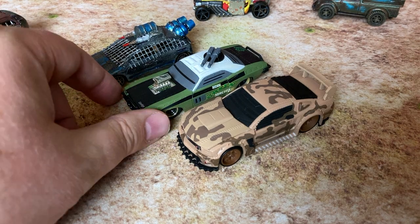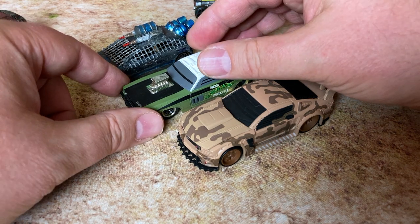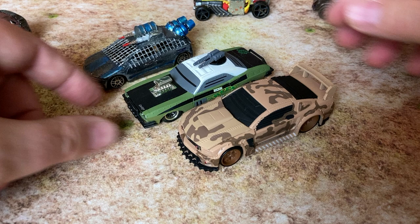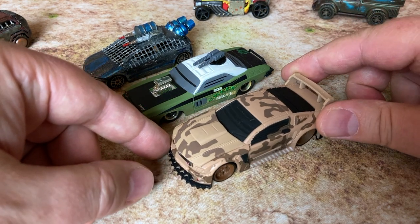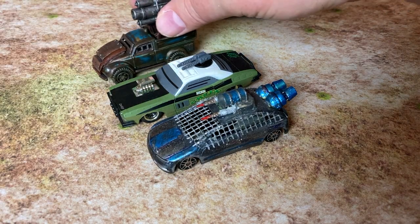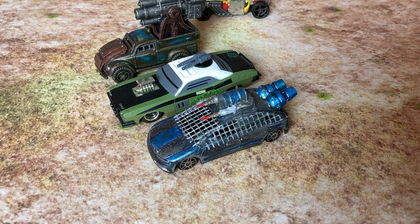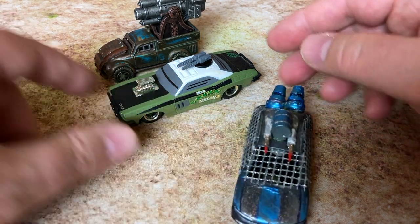Here's the 1970 Dodge Challenger. He has a turret on top which moves. As you can see, he is a little bit smaller than the Mustang, which means he's actually reasonably in scale with some of the typical diecast cars you might get from Hot Wheels, Matchbox, Maisto, Johnny Lightning, etc.